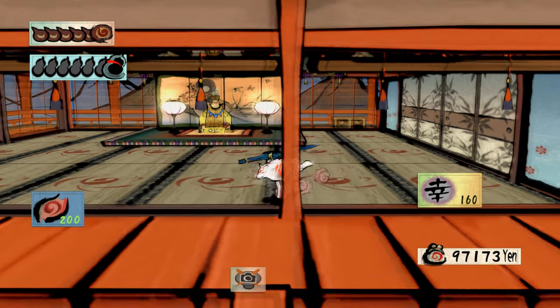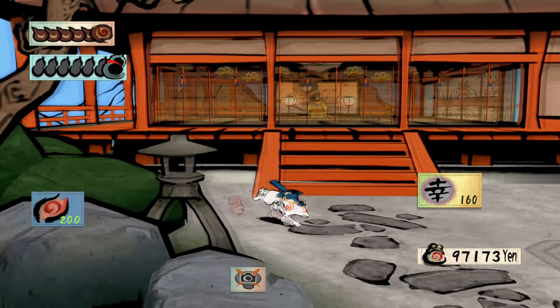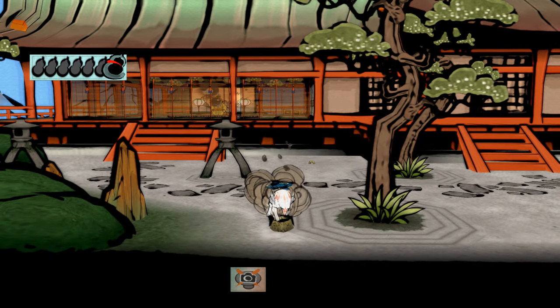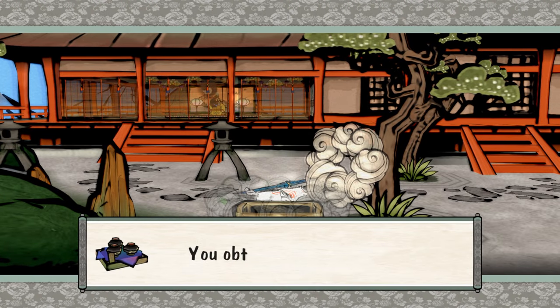Hey everyone, how's it going? Welcome back to Let's Play Okami. Last time, we finished lifting the miasma plaguing the city by defeating Blight, who turned out to be a vestige of Orochi, shrunk down, and who was living parasitically inside of the Emperor.